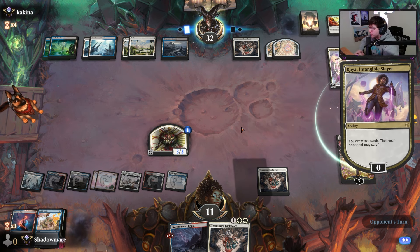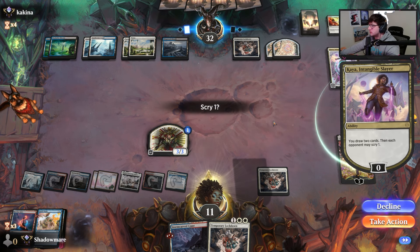Why? Hexproof. I don't move without knowing my target. I don't want to scry — I like my card on top. I don't like that though. I don't want to spell pain without the pain.